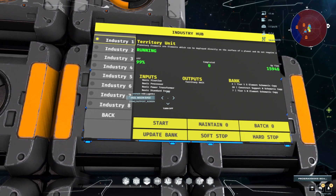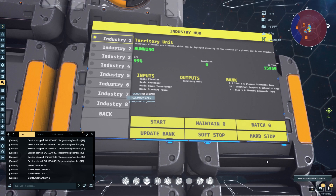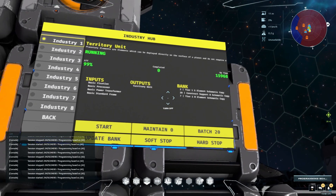So in order to change the maintains, I'm going to tab, go down here, type in batch, and we'll say 20 — it updates the batch to 20. So now if I were to click this button, it would update the batch and start a batch to 20. Same if maintained.